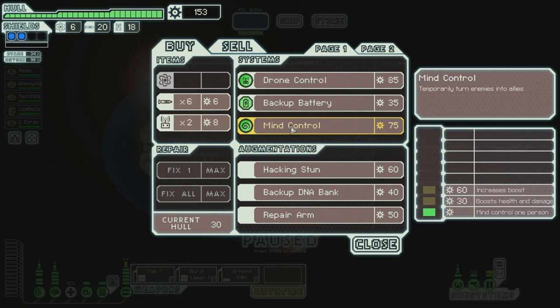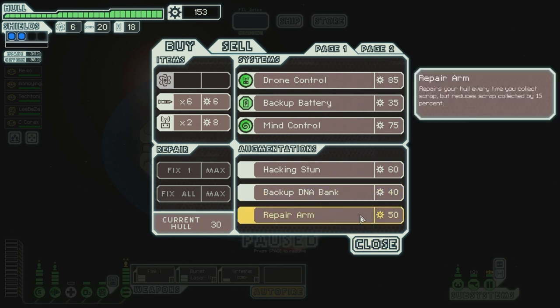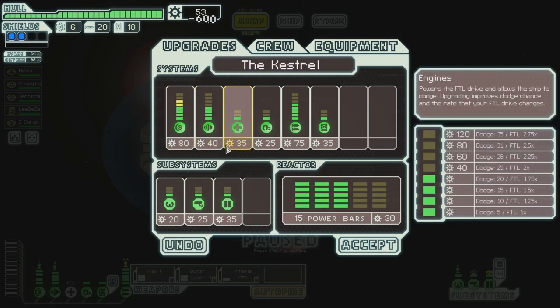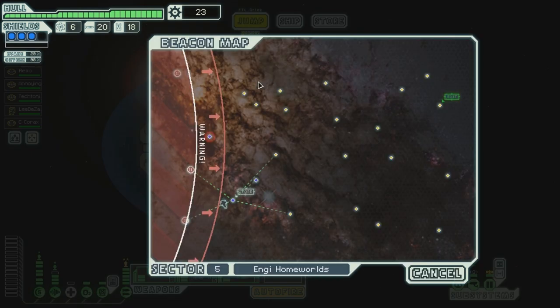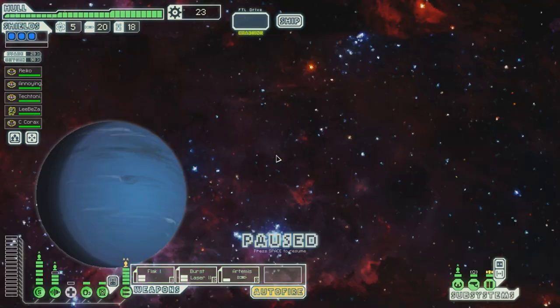Mind control — we could use it, I guess, but it's quite expensive. I think I'll just upgrade my ship. The repair arm repairs your hull every time you collect scrap. No — I think we will upgrade our ship. Oh, we don't have enough. But we will. There — level three shields! And well, Shuji is gone, unfortunately. Let's go. Time's a-wastin'.